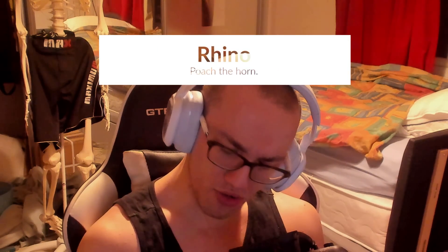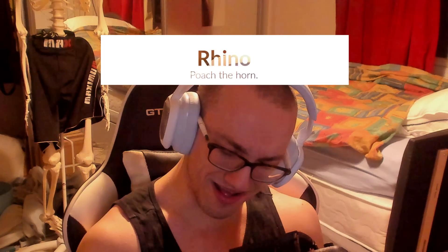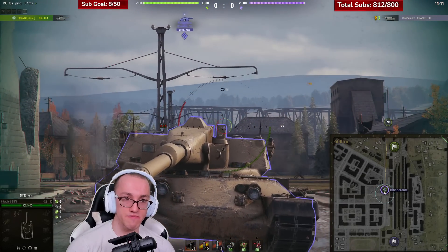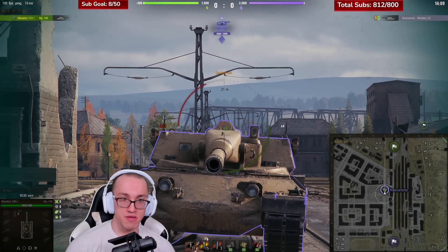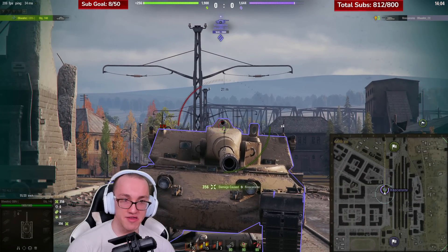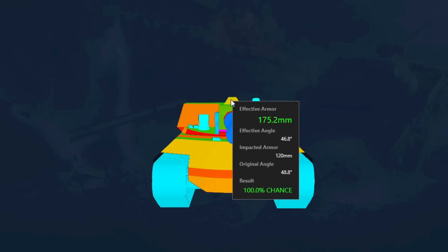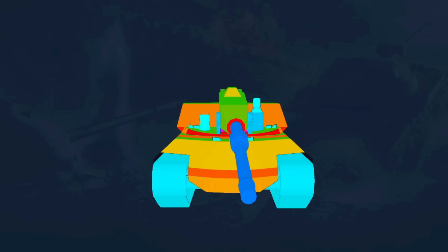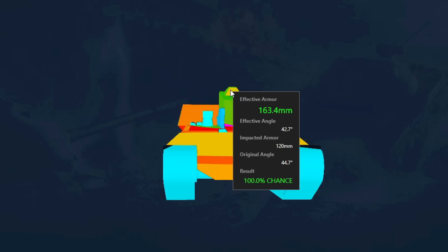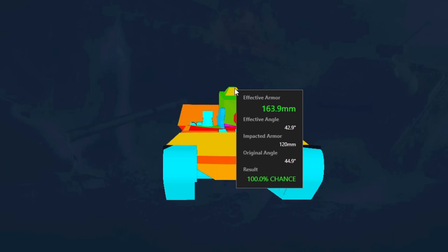Perhaps I've been inclined to include this tank just as a result of the lack of interactions I've had with it on the battlefield, giving me a false impression of it being obscure. Nevertheless, should you ever encounter the Nossalante, be well aware that the pimple it sports atop its turret is indeed a substantial weak spot — and as it rises up whenever the vehicle uses its gun depression, it can never fully hide this spot.